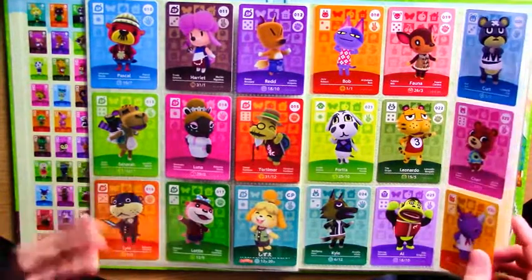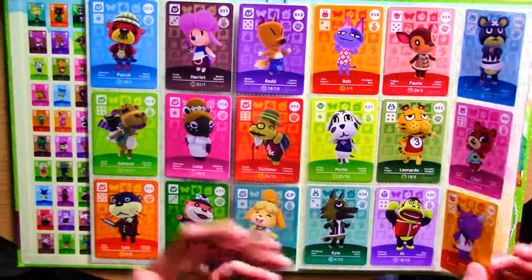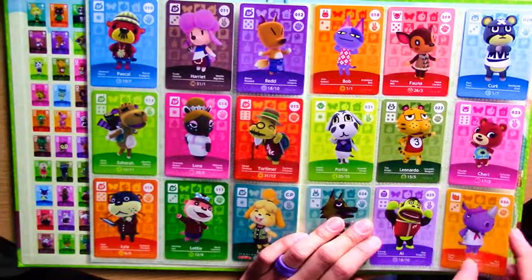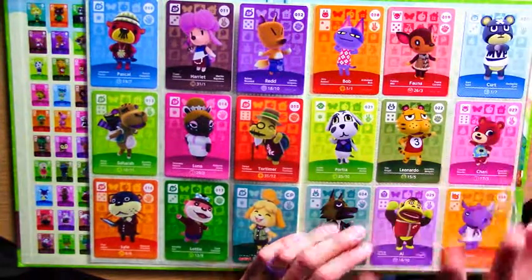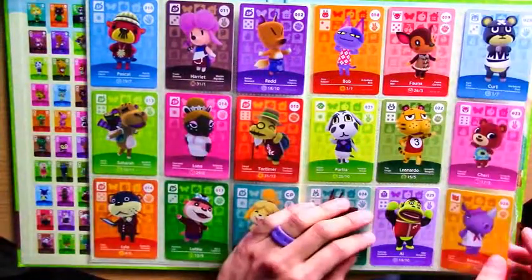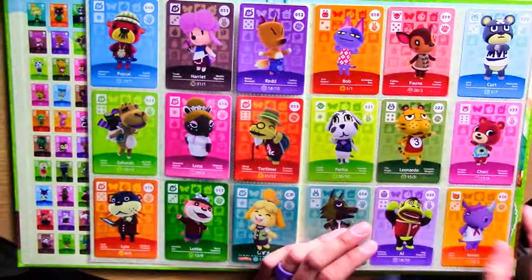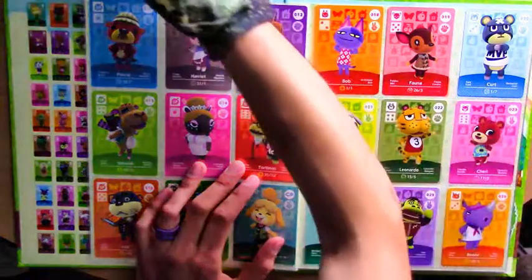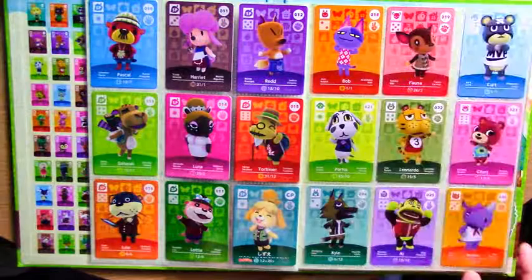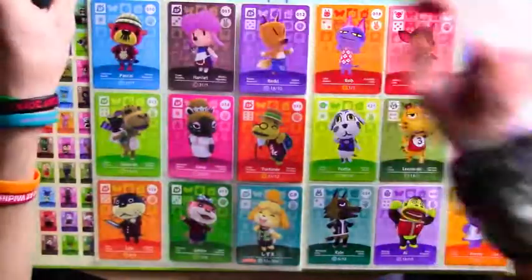You've also got their birthday at the bottom, and their zodiac - astrological sign - which is a nice little touch. I really do wish that on the back it had the little motto or saying that you can read when you click the character's icon in-game. I think that'd be a really cool touch.